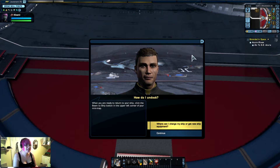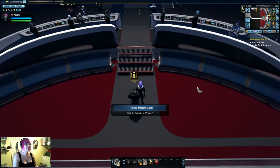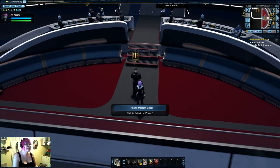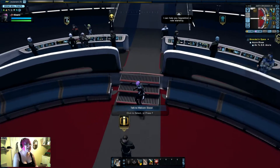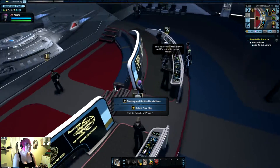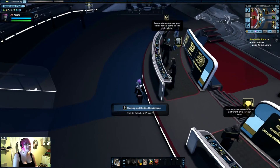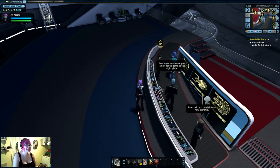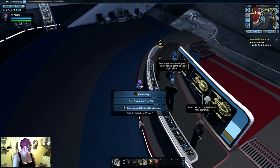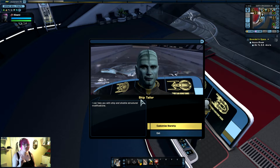It would really help if you could go out to sector space and find the Azura. I've already transmitted the ship's last known coordinates to your con officer. Good luck. To get back to our ship we do the beam to ship — but we're not going to do that yet. I need to modify my ship. It turns out that you get one free ship customization per ship, so let's do this thing.